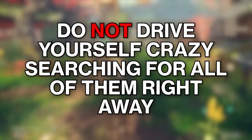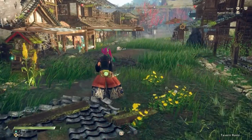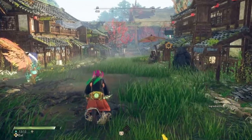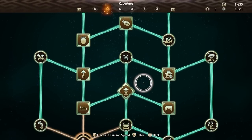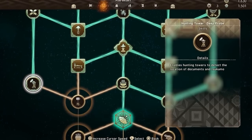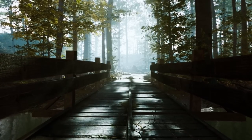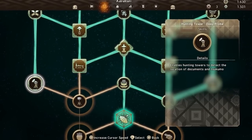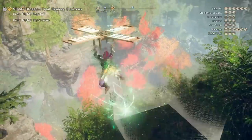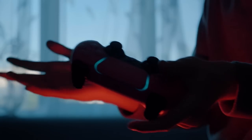Do not drive yourself crazy searching far and wide to find all 50 Tsukumo right away. As you progress through the Karakuri upgrade tree, you will reach an upgrade fairly quickly that makes your hunting towers show the location of items and Tsukumo on the map. That's when you want to tackle finding them. Some of them are hidden behind little pathways that you have to set on fire — it's going to be a pain to find all 50 on every single map. So just wait until you have that upgrade.